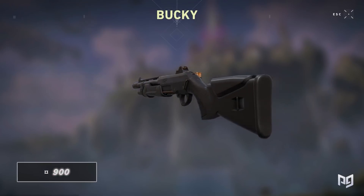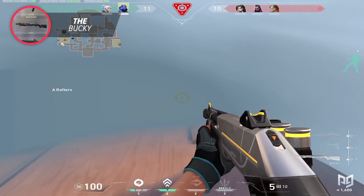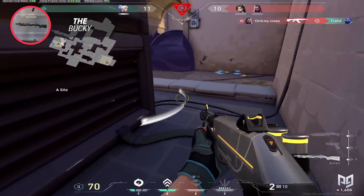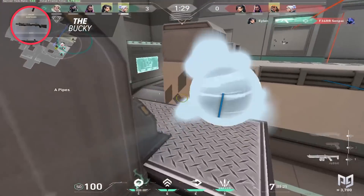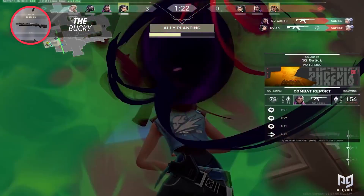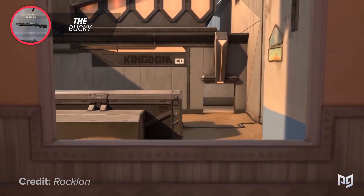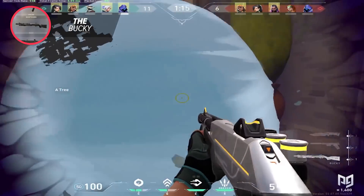Many of you wonder if the Bucky is even good anymore after the nerfs — it's still a solid option if you pick it for the right scenario. Riot's changes weakened its long-range prowess but honed in on close-range encounters. The Bucky still one-shots at close range with the left click, and nothing else competes except the Judge at almost double the credits. I personally recommend the Bucky on the defender side — spots like Garage on Haven, Hookah and U-Haul on Bind, Catwalk on Ascent, and Vence and Mail on Split work great.